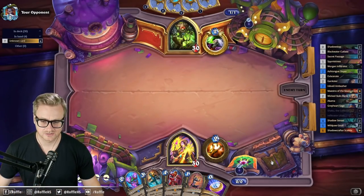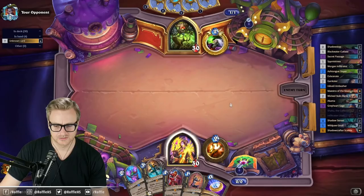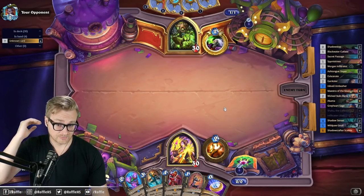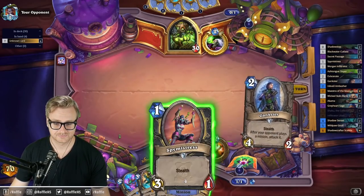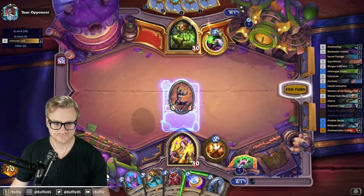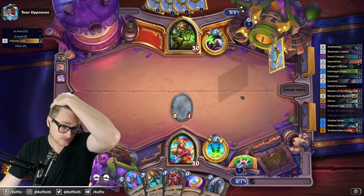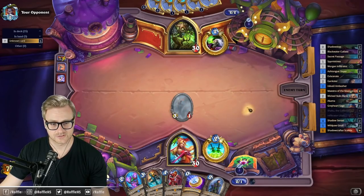Nice hand — I don't think it matters. It's just Warlock removal beats me, because it doesn't matter whether my minions are stealthed or not against Warlock — they have so much AoE. My best hope is that it's a Rogue, but it's not. I think it's just Reno Warlock, which is going to be devastatingly bad for me.